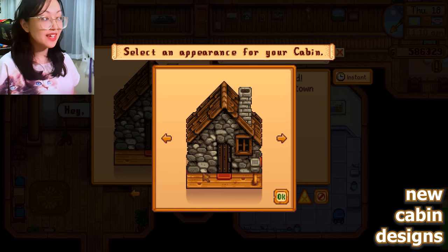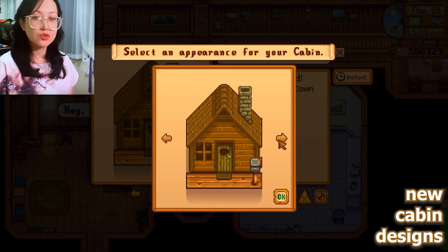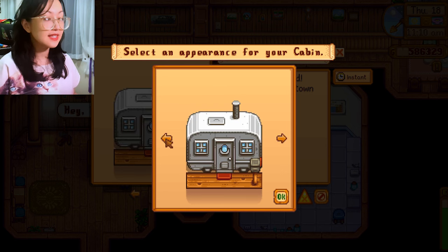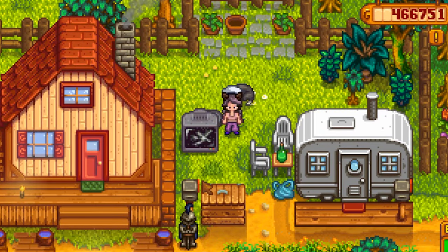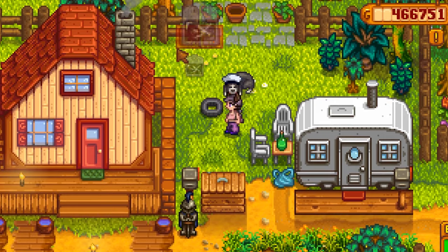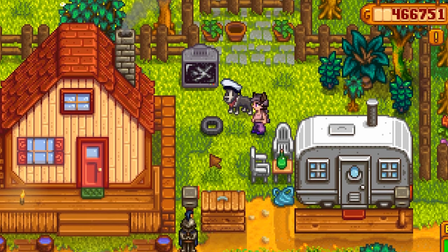We also have different varieties of cabin aesthetics now, at least on the outside. The inside is still the usual basic cabin but we can redecorate it. In this save file I decided to go for the trailer look, so Pam may probably decide to sleep here and get in the bus earlier than 9am — just kidding. I wish there's an option to totally allow us to fully drive the bus.